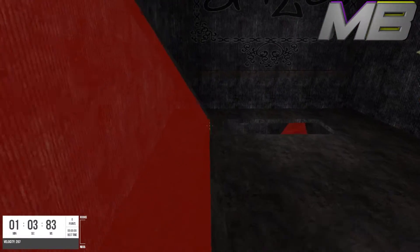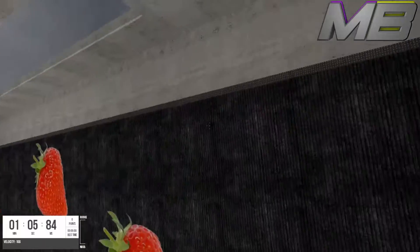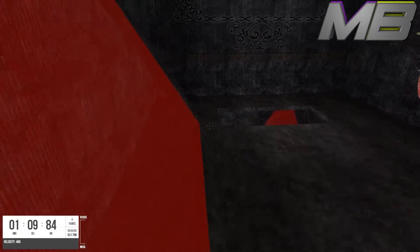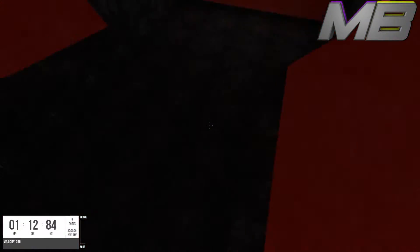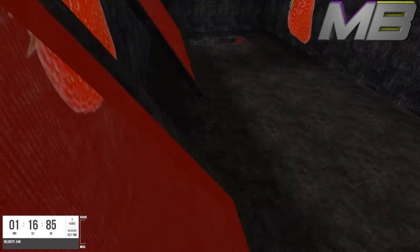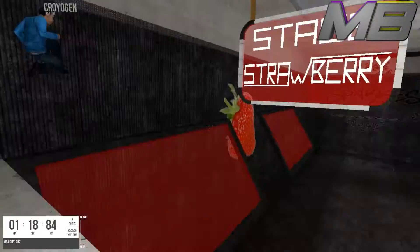If you want to flick — jump off the ramp — you just need to flick your mouse. You're using your mouse to turn and steer yourself midair. What you want to do is go off a ramp and flick your mouse the other way to jump, as you can see me doing there.